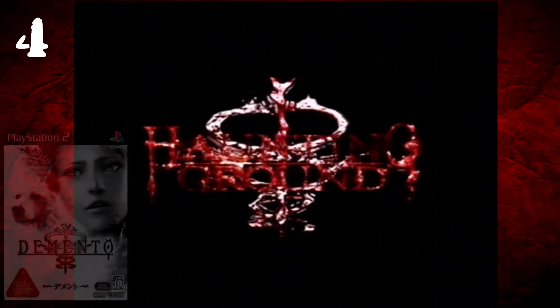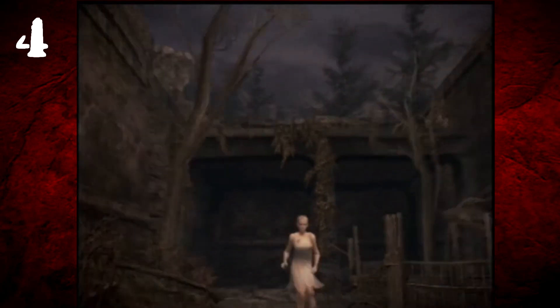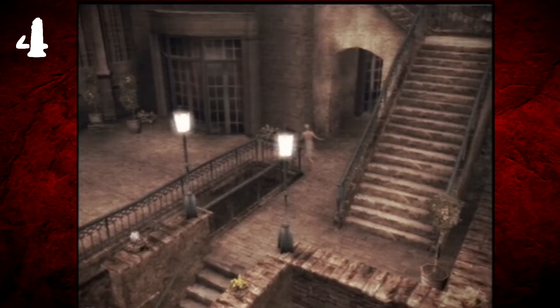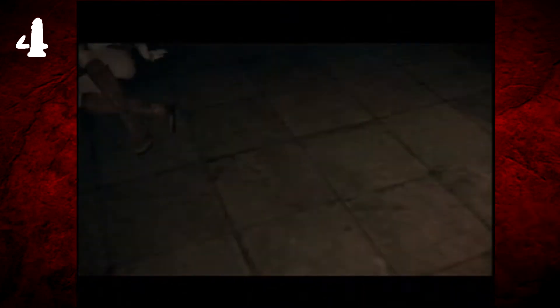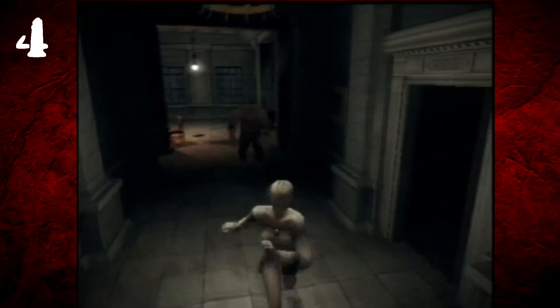Number four on this list is a game called Haunting Ground. Another survival horror game, yes, but let me talk about this. Haunting Ground, also known as Demento in Japan, is a 2005 survival horror game developed and published by Capcom. The game puts you in the role of a female protagonist named Fiona, who's recently been in a car accident and wakes up to find herself locked in a mysterious castle dungeon — home to some very strange inhabitants.